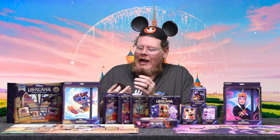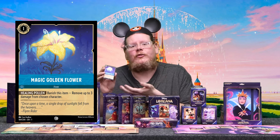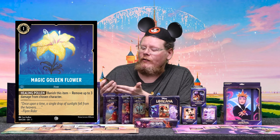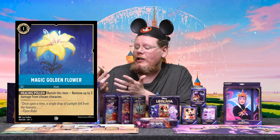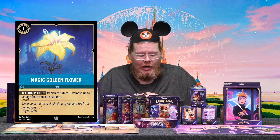For items, they stay in play until someone interacts with them and finds a way to get rid of them. They do different things, like Healing Pollen — when it comes in, you decide when you want to banish it, and then it will remove up to three damage from a chosen character.